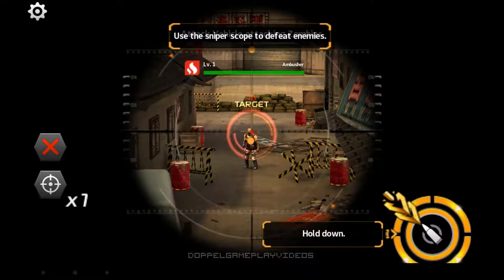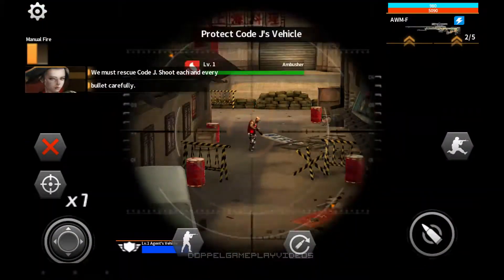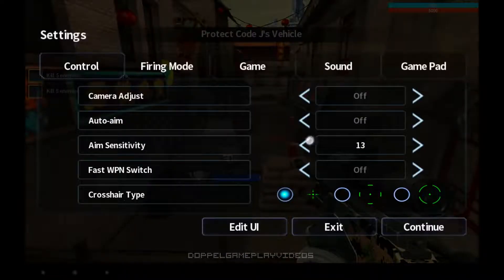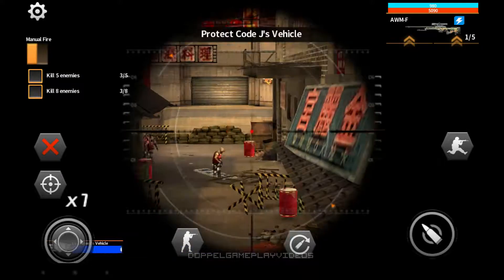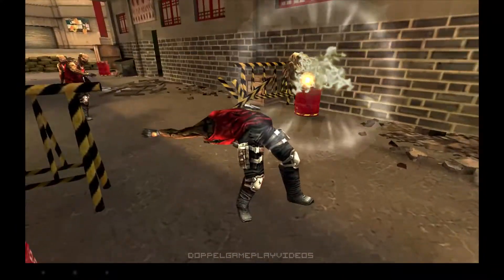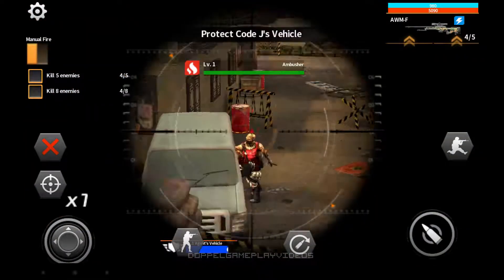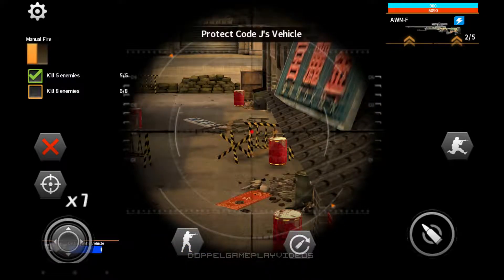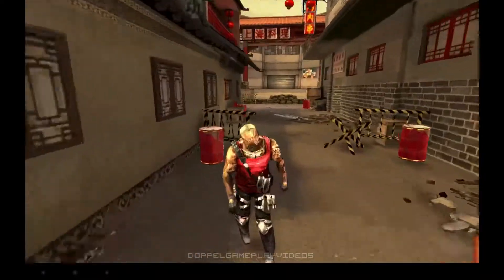It's a mistake to use this — use the touch screen. Air shot. We must rescue Code J — shoot each and every bullet carefully. Now it breaks down on the sniping mission. Why did the primer fire as well as the shell? You don't even have to go for headshots — it's nice and cinematic, but it doesn't make sense why the primer is fired as well.